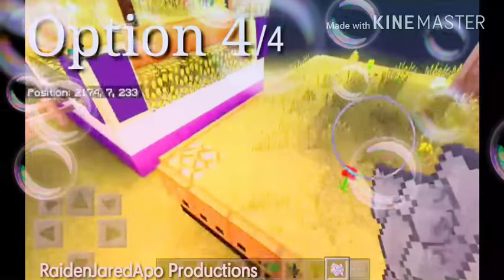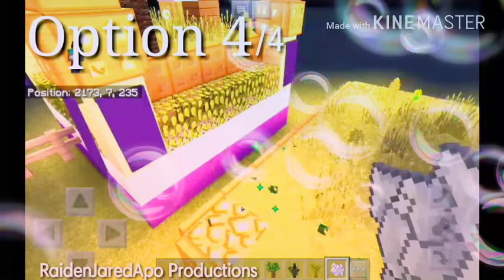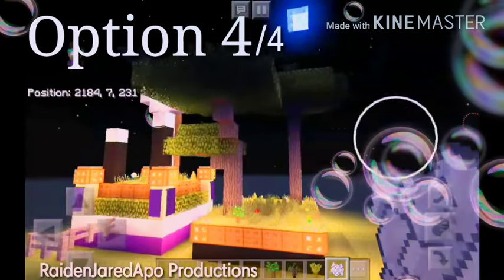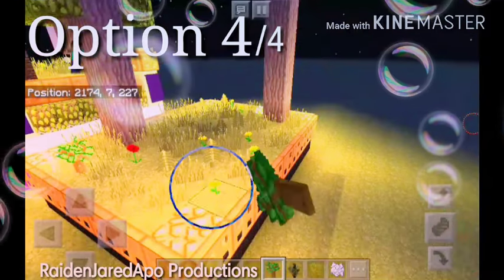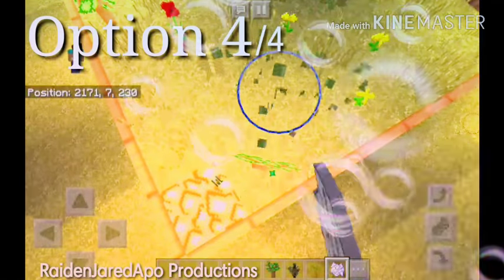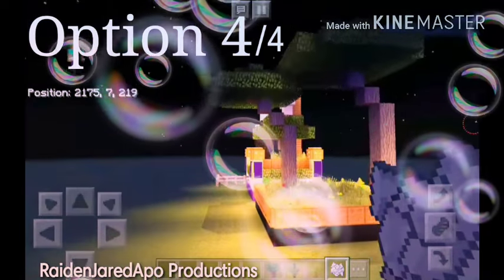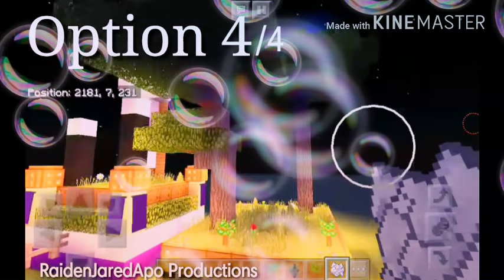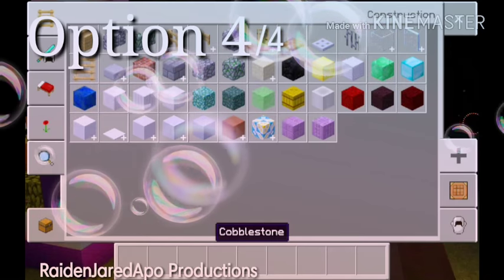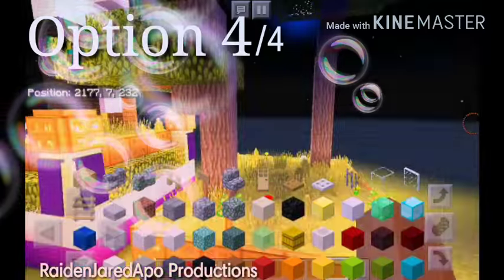Can we place it here, or maybe here? That's all right, that's enough. Quartz blocks and red wool — they resemble Jesus praying in the garden. Copy as shown.